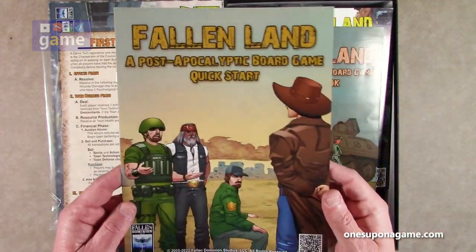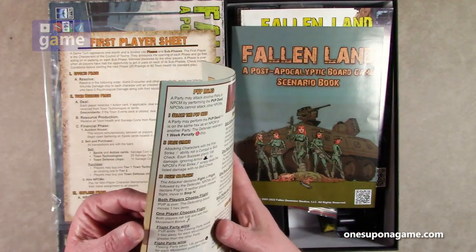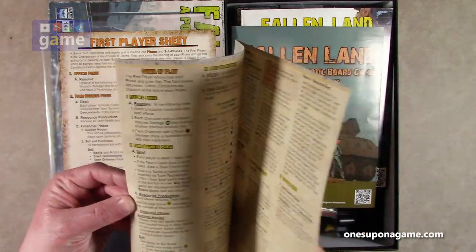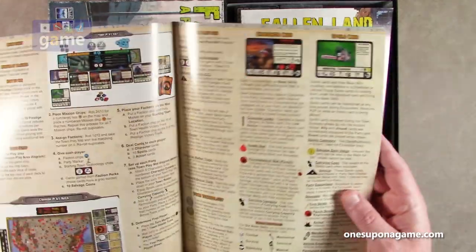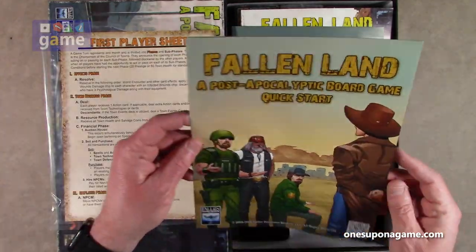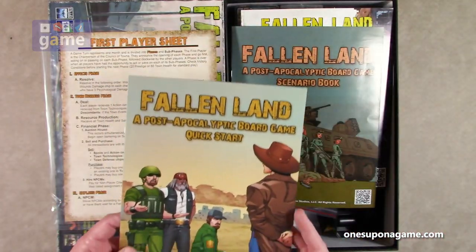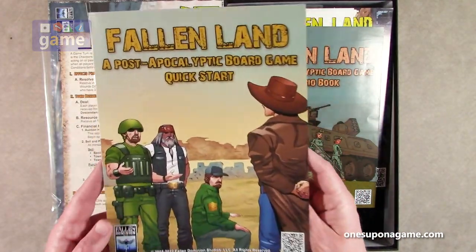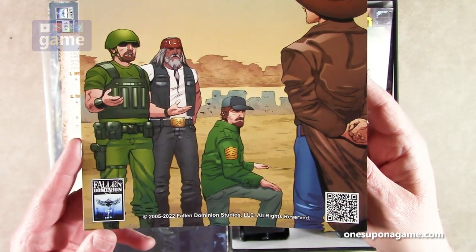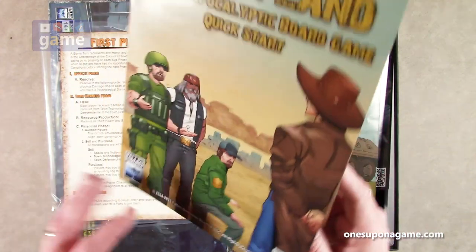Now we've got the quick start guide, which I think is something new. This is a full color, about eight pages, on glossy stock. I do like that it's standard paper size — eight and a half by eleven. You can see the custom artwork, which from memory is on every card. Very cool.